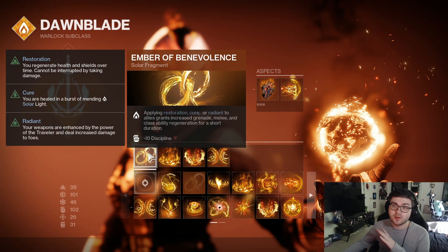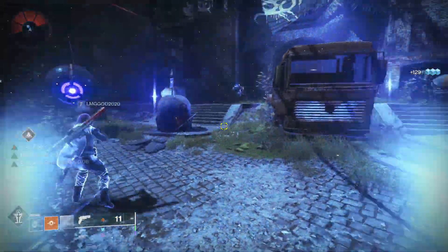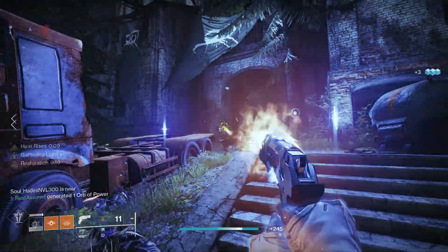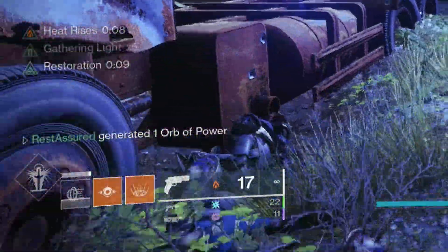Another small benefit is that Ember of Benevolence is now fixed. This makes it so that when you apply Restoration, Cure, and Radiant to allies, it grants increased grenade, melee, and class ability regeneration for a short duration. It doesn't give an insane amount of ability regeneration like it used to pre-Solar 3.0, but they did need to nerf it because if every class can do it it would be insanely strong. It doesn't give enough that I'd recommend taking it over additional fragments normally, but if you are going into a full support build, taking Ember of Benevolence might be the way to go.